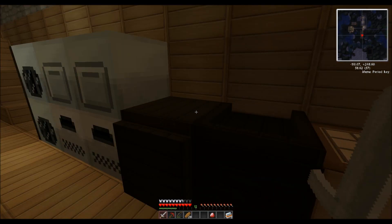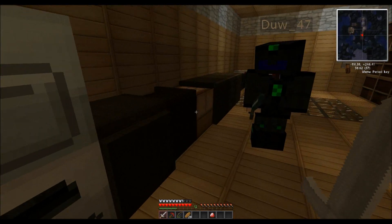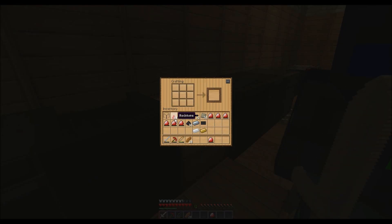You'll need to make a mixed metal ingot and then you put that into the compressor — not the oven, the compressor. And then you'll get an advanced alloy, which you'll need for the suit and that.